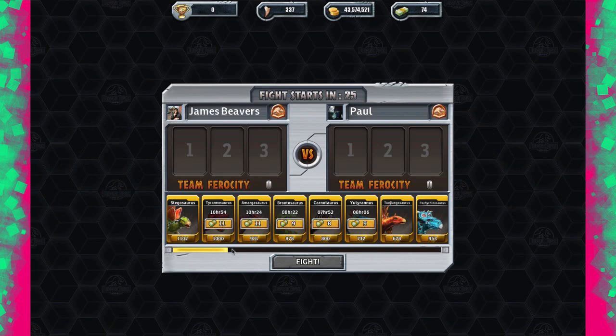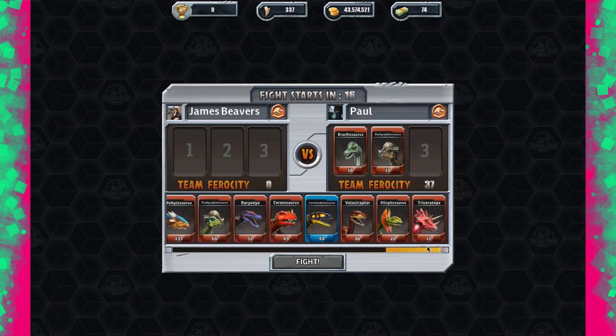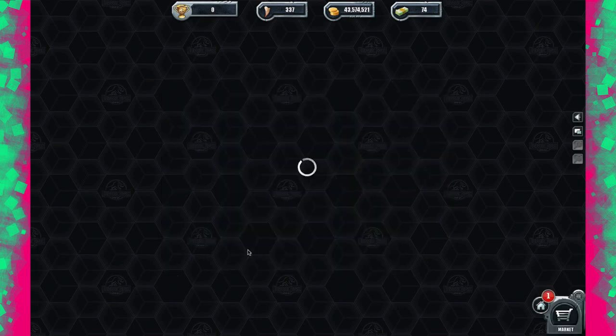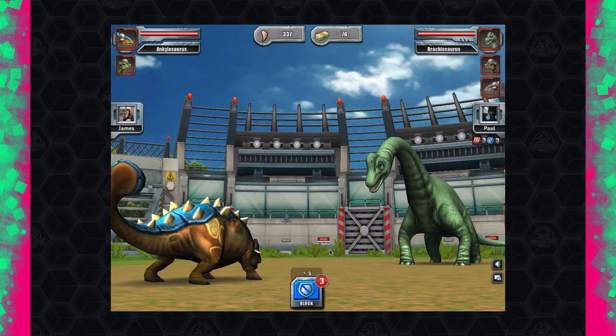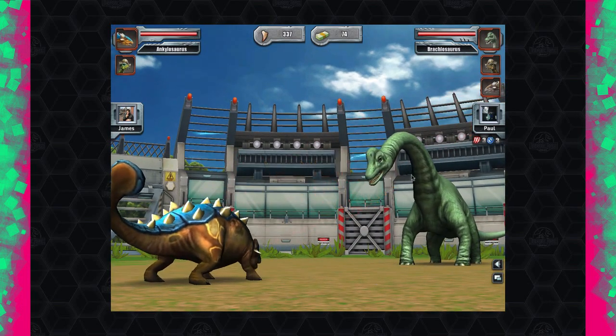If necessary I can just buy more. He's putting in a Brachiosaur, level 18. I think I'm safe with just an Ankylosaur. I've actually fully leveled out all these dinosaurs, so you're seeing the cream of the crop. The only two I haven't leveled up are Dryosaurus and Edmontosaurus, but I've leveled up T-Rex, Stegosaurus — leveled up the whole batch.